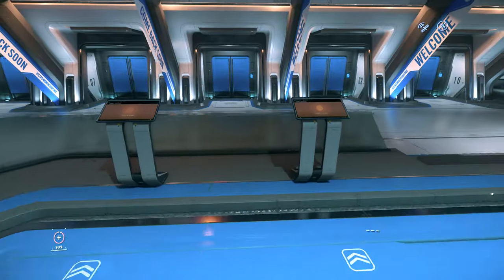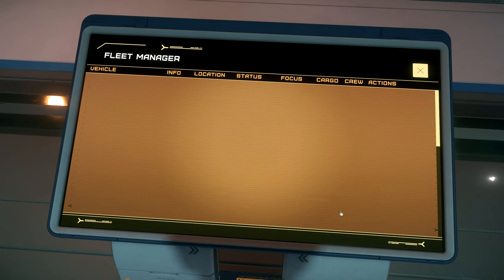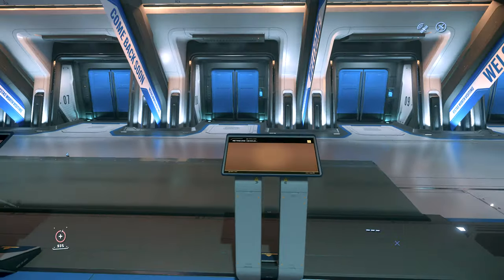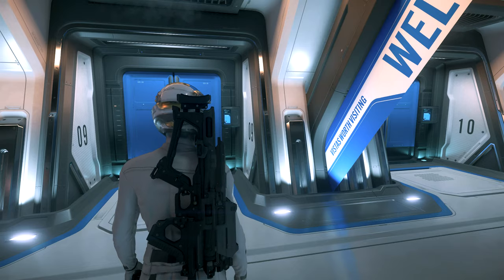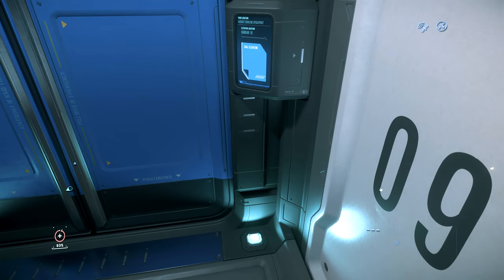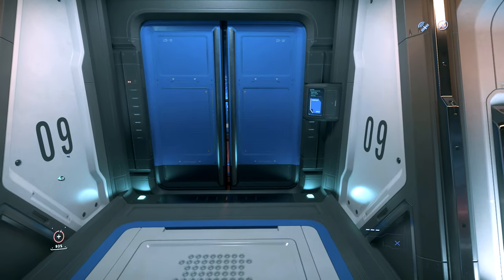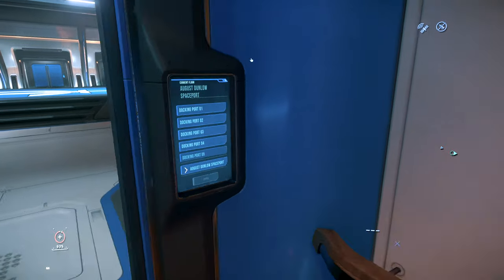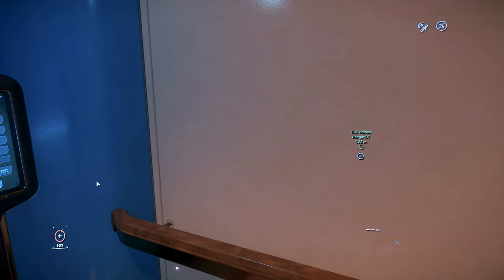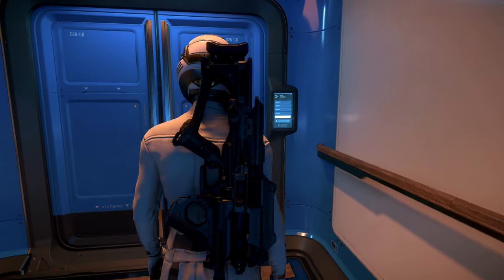Let's grab our ship from the retrieval system — we'll take the Nomad. I've got a gun on my back for protection because we're going into these non-armistice zones. I've also got a med pen and a tractor beam, just in case we come across something or want to grab some cargo from a broken-down ship.